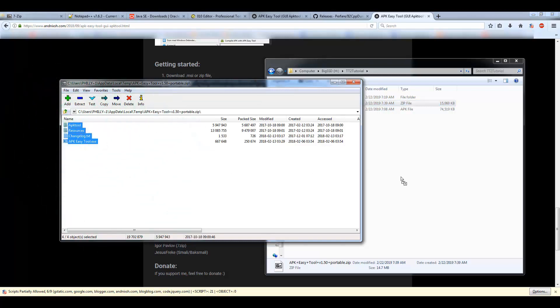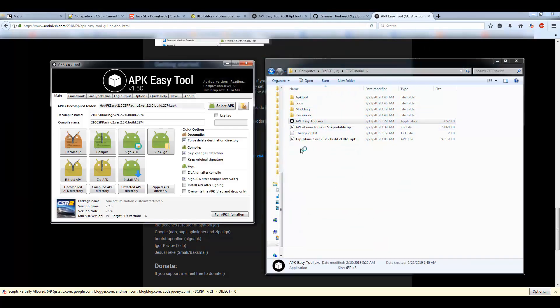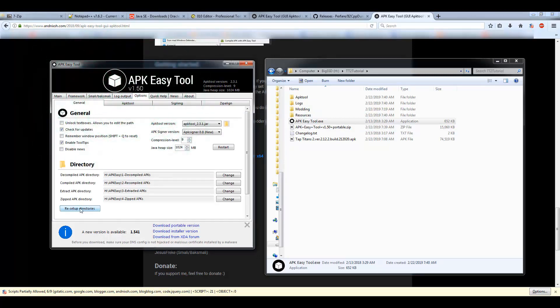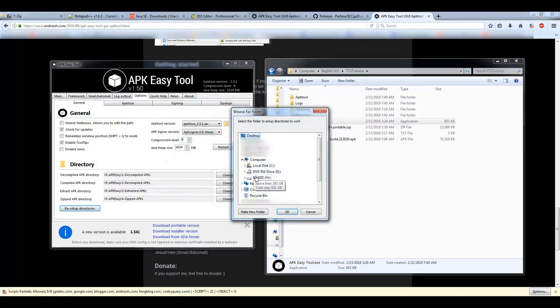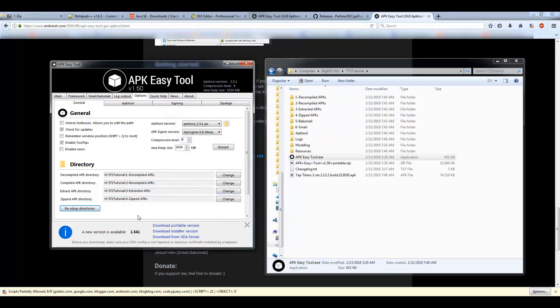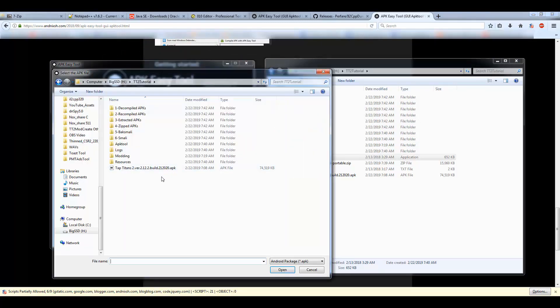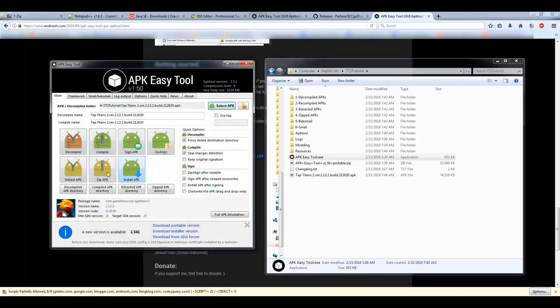Drag and drop all the contents into your folder, just as before. This is the version that works for me. I have to reset the folder paths since it's set somewhere else — go to Setup and find the correct folder in the popup window. Navigate to the tutorial folder, hit OK, and it'll populate the fields. Then copy the directory to make sure it's set correctly.